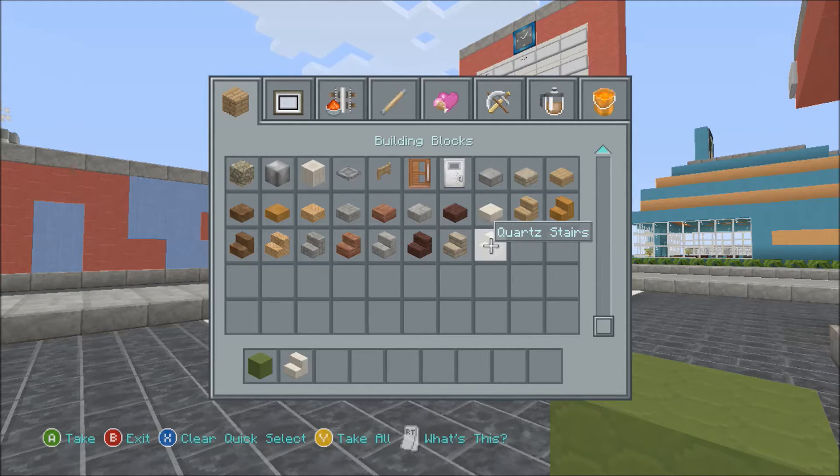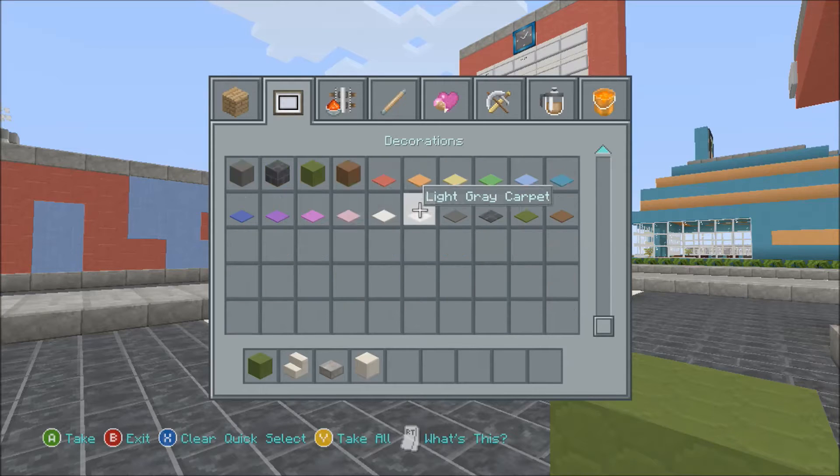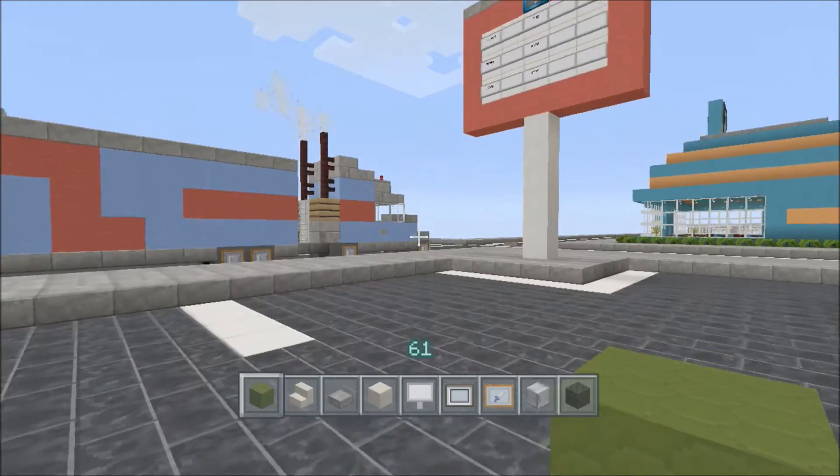Our secondary color will be quartz. We're going to use quartz stairs and some stone slabs for the bottom of the vehicle, along with a block of quartz. We're going to grab some signs, a painting, and an item frame — you'll see where these come in a little bit. The item frame as usual is for the rims, along with a block of iron. And then we need to grab our tires, which as always we're going to use bedrock in the city texture pack.